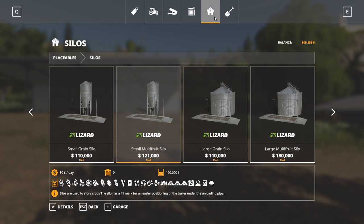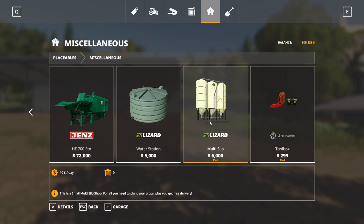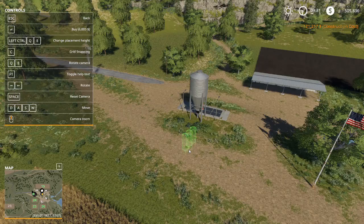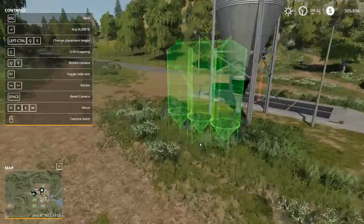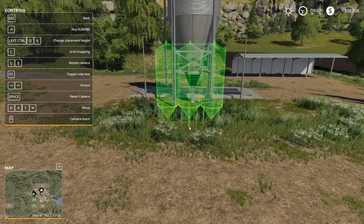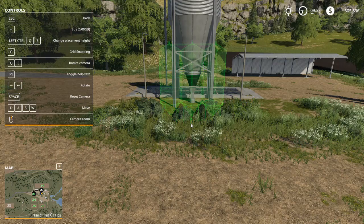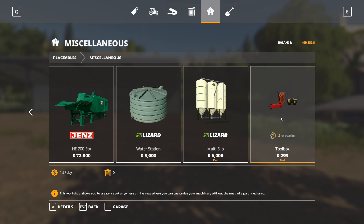While we're placing items, we go into miscellaneous placeables and select the multi silo — this is where we can buy seed, fertilizer, and lime. Keep in mind it has a spout, so adjust the placement so the spout faces out toward easy access. I'm putting it right here next to the road, easily accessible by equipment. In the same menu we've got the toolbox — $299, a great deal for a place to repair equipment. I'll put that right over here by the farmhouse, spinning it so the green circle faces out for easy access.